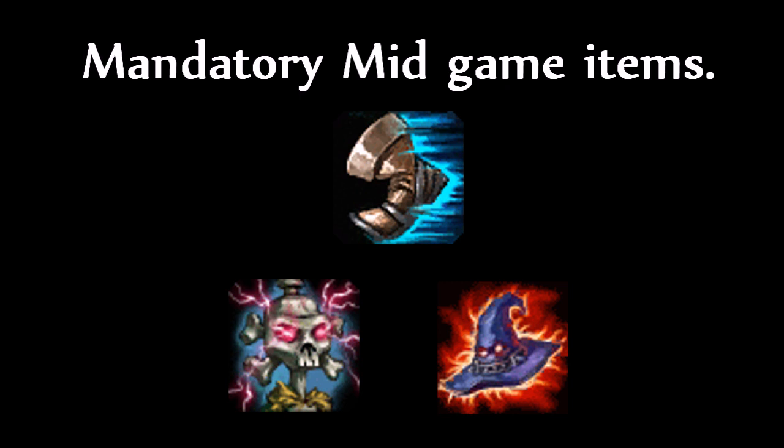Something that I forgot to mention is that you need to buy Boots of Speed on Veigar at some point in the early game, usually as your very first starting item. At this point in the game you should be looking to upgrade these into Sorcerer's Shoes, just to give you that extra magic penetration to increase your burst damage.